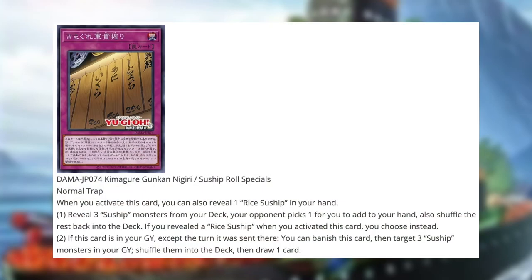Finally, we have a trap card: Suship Roll Specials. When you activate this card, you can also reveal one Rice Suship from your hand. First effect: reveal three Suship monsters from your deck; your opponent picks one of them to add to your hand, and the rest get shuffled back — but if you revealed a Rice Suship when activating this card, you choose instead. Second effect: if this card is in your graveyard, except the turn it was sent there, you can banish this card, then target three Suship monsters in your graveyard, shuffle them into your deck, and draw one card. This is definitely exciting, though it's more so about the artwork and theme rather than the effects themselves.